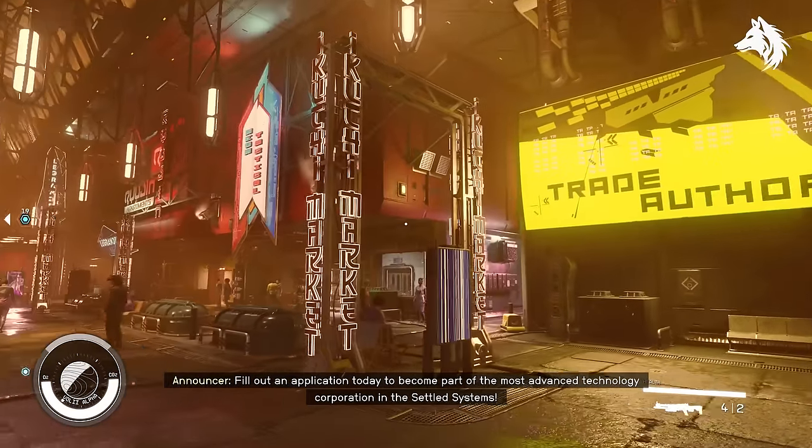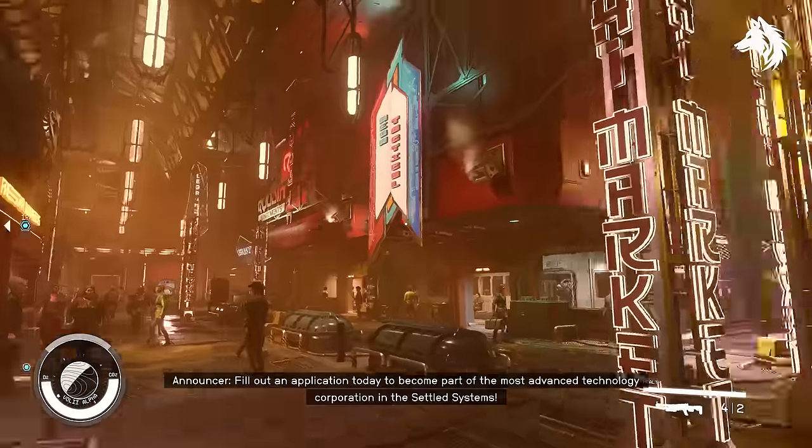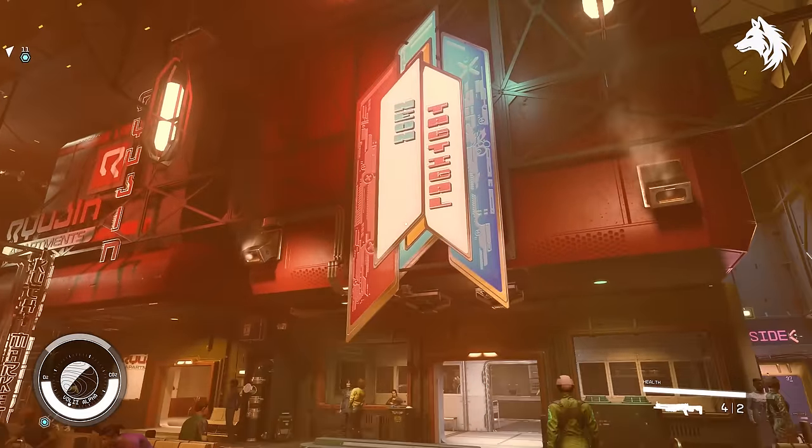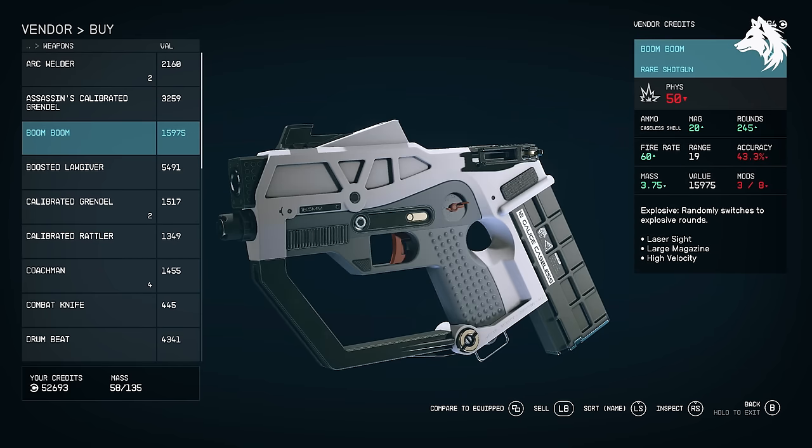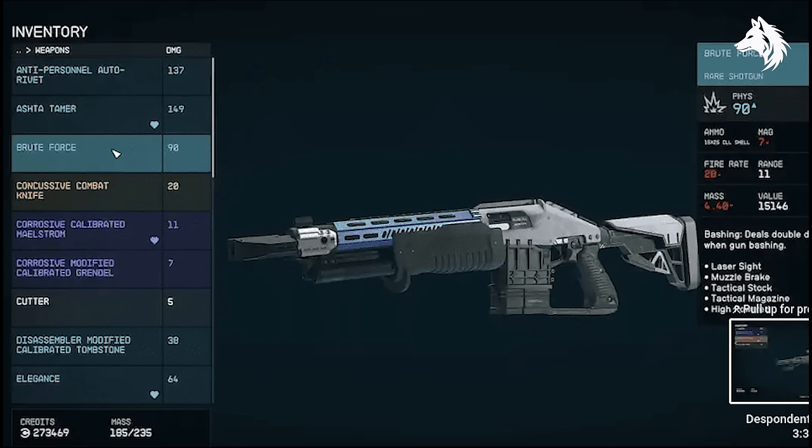Now, what about unique shotguns? Boom Boom: acquire the Boom Boom Shotgun by purchasing it from the Neon Tactical Shop on the main strip in Neon. Brute Force: found by doing the Red Mile quest in Porrima 3. I don't have this one personally as it's bugged, but this is definitely how you find it — just complete the Red Mile and you'll get this as a reward.